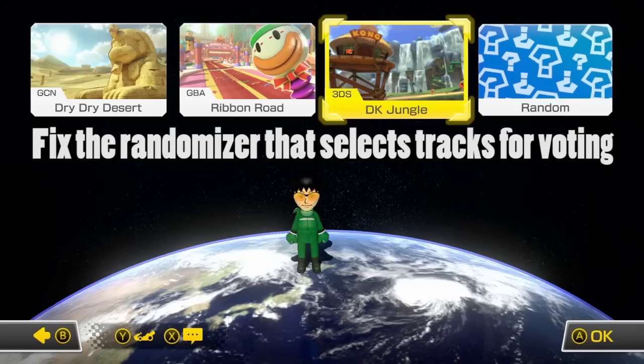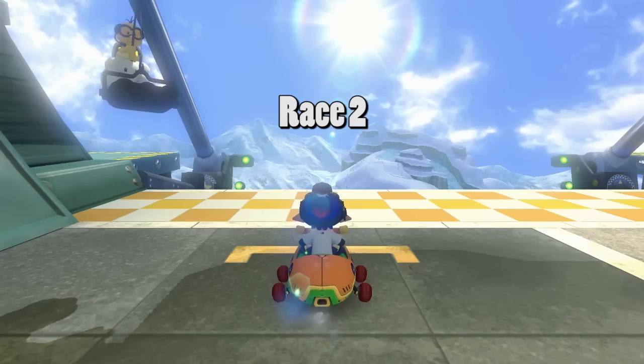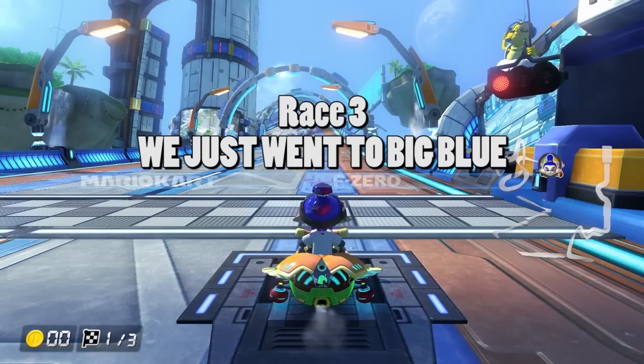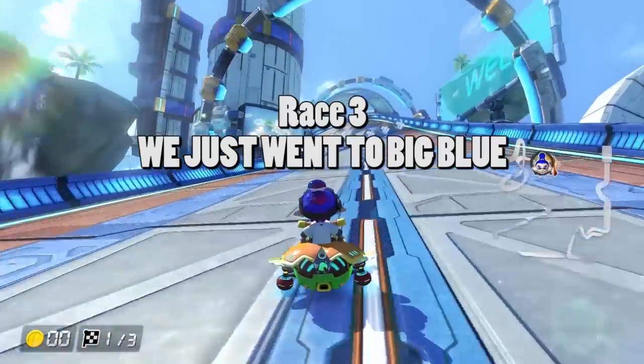Next, the random track selection in lobbies needs to be improved. When a track gets picked, it won't be put up for selection in the next race, but afterward it could pop up again. This can lead to many sessions of going to the same track over and over. There are 48 tracks in the game, so if a track gets picked, it should not be put up for selection for at least another 5 races.